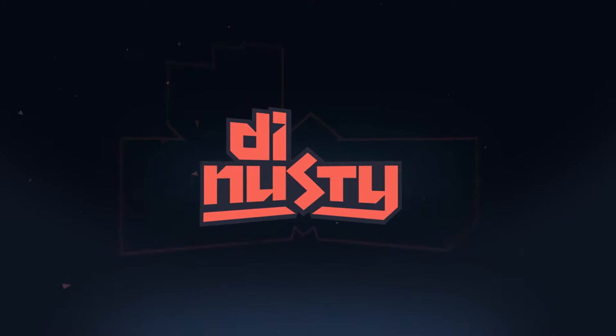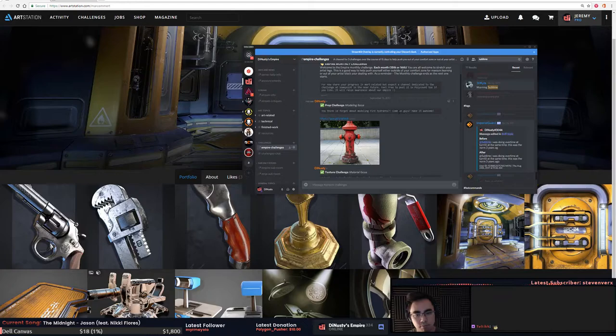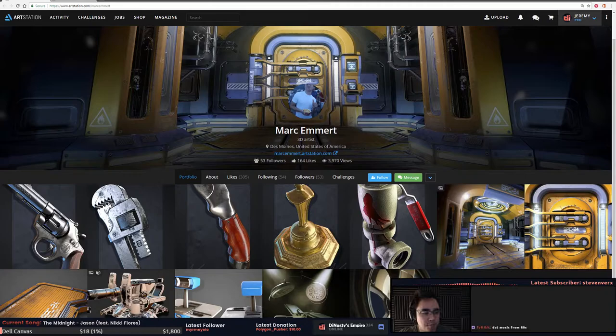In the Discord I've set up the Empire challenges for the month. The notorious fire hydrant is a texture challenge - Sublime offered up his asset with the low poly and all the maps baked, so you can just download it and texture that for the challenge. The substance challenge is chipped paint on wood.